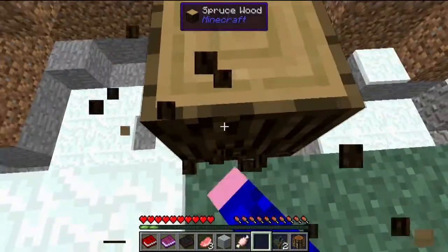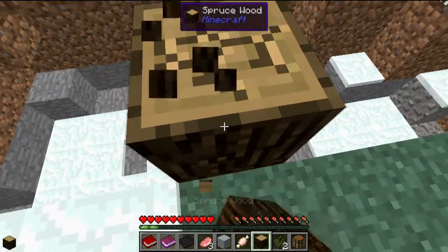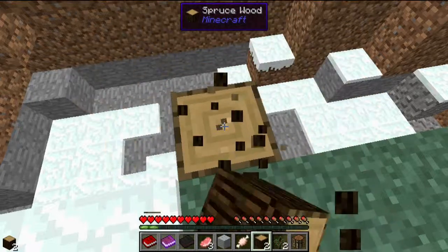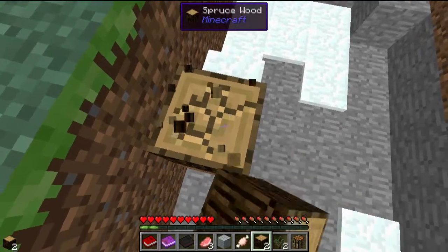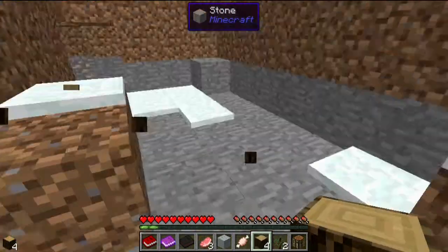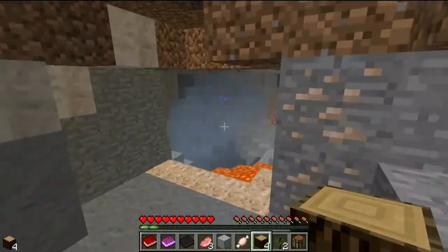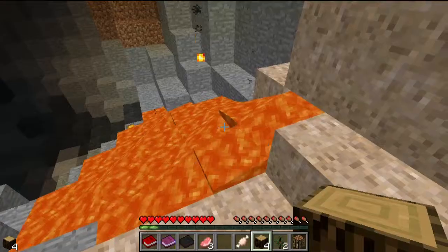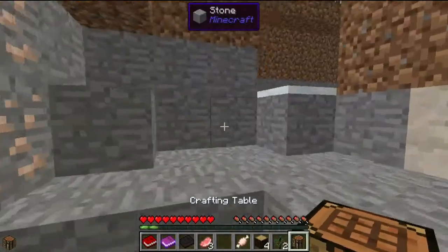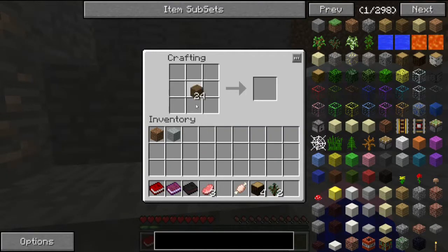I'm going to try and get as much wood as I can. I'm not a fan of just going straight into a cave and using it — I like to strip mine. After I've got a little place set up, this looks actually like quite a nice place. Apart from the lava.